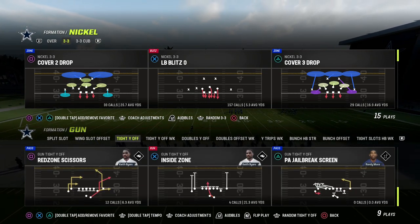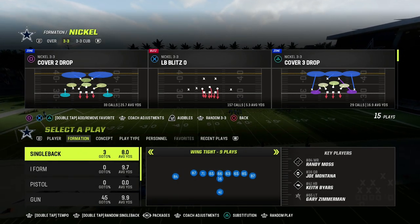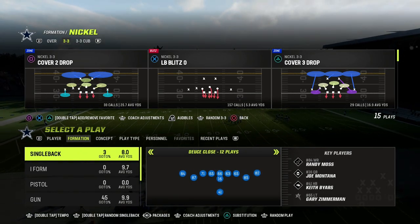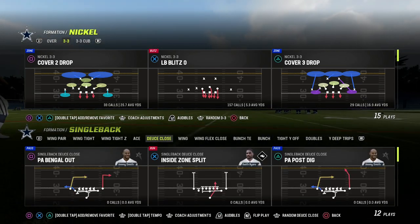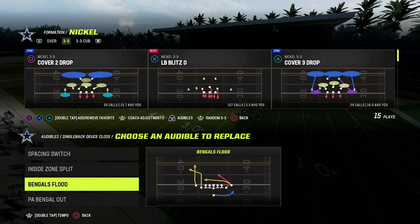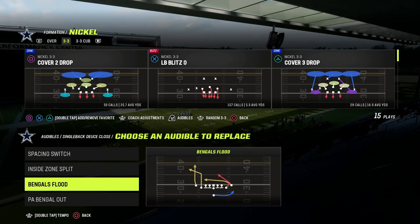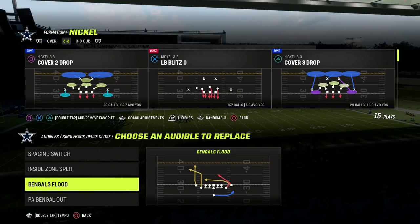The Deuce Close out of Cincinnati is actually really good. You have Bengals Flood, which is a really good play — it has the corner route, the stock trail route, and the drag. So it's already set up for you.